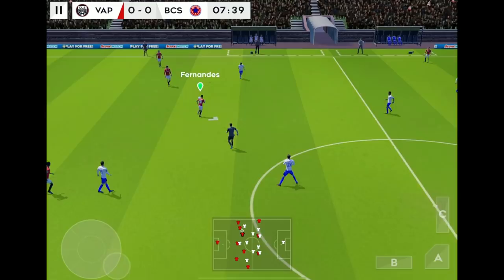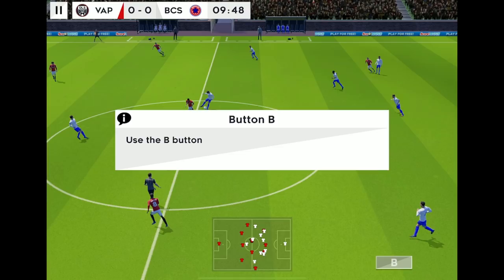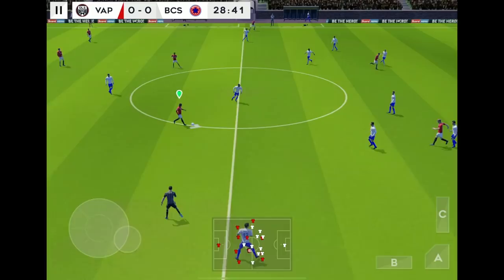I feel like I don't have much control with the analog stick. If we swipe right we've got some skill moves — look at this, Bruno Fernandes. And you've lost possession. Now we'll run through the controls to help you get the ball back. Use the B button to pressure the ball and attempt to dispossess the opponent. Use the A button for a slide tackle. Use the C button to change the active player. Hold down the button to charge the goalkeeper. Three simple pop-ups and you already know how to defend.